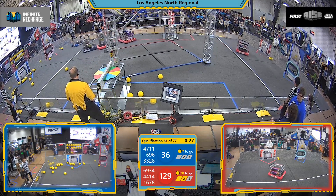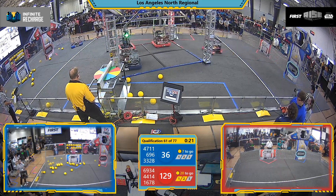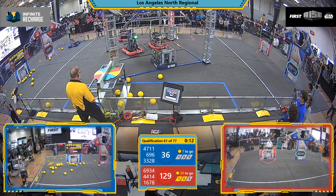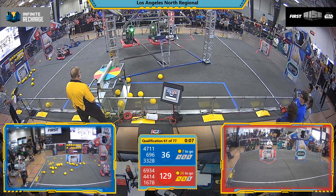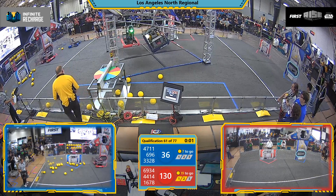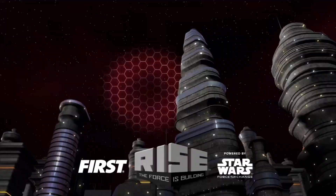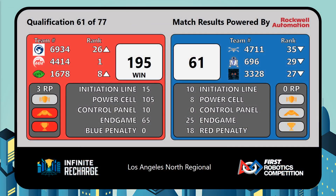And with 30 seconds left in the match, it's time for these robots to ascend and activate the shield generator. 47-11 Hot Flying Aces — their robot has some grinding coming from it. But here come the Circuit Breakers with their robot. They are dangling, but they are hanging. And time expires. Red Alliance powers up the shield and wins with a score of 195 to 61.